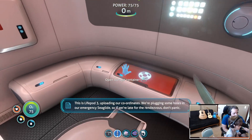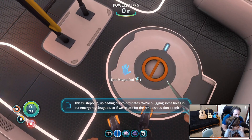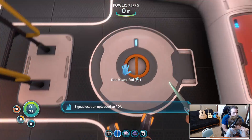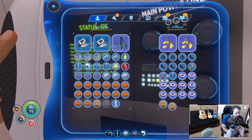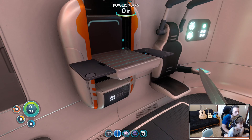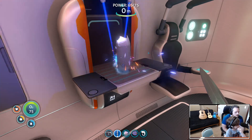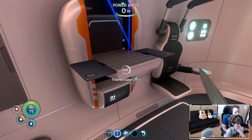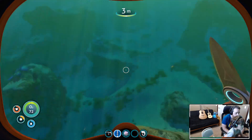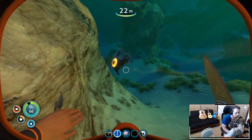This is life pod 3, uploading our coordinates. We're plugging some holes in our emergency sea glide, so if we're late for the rendezvous don't panic. Also, don't go home without us. Seriously. Okay, so it sounds like we've got a place to go now. Let's go ahead and turn these bladder fish into water. Can you cook peepers? Yep.